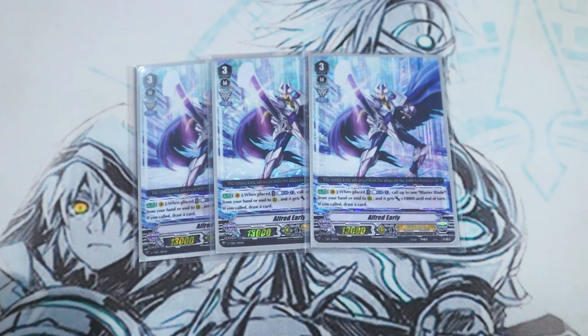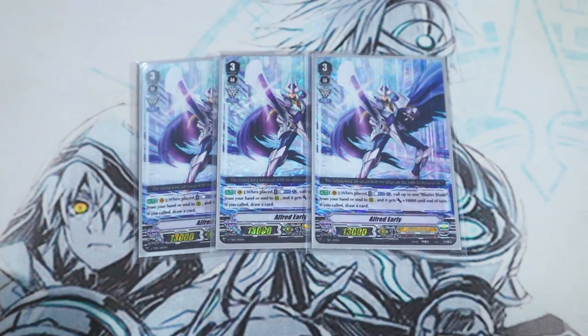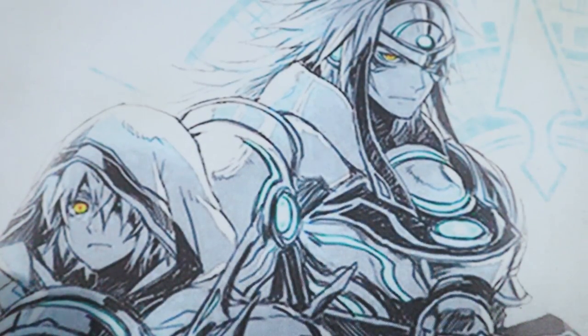Alfred Early is a grade three so it's stride fodder, but most importantly, if your vanguard is stunned because of a Gredora G unit — which will become a popular deck after DB03 comes out — you can still re-ride and pull out Blaster Blade from the soul so you have more units to attack with. Alfred Early's skill is basically when it's placed on the vanguard circle, you pick a Blaster Blade from hand or soul, call it to rear, it gets 10k, and if you called it you draw a card.